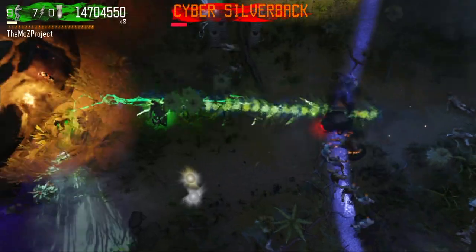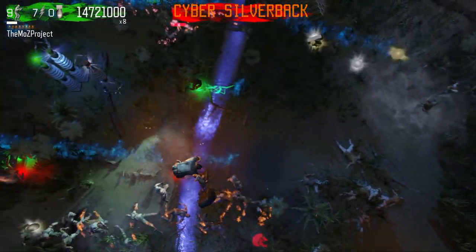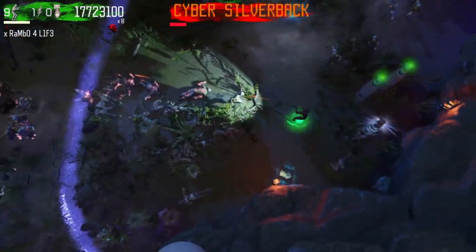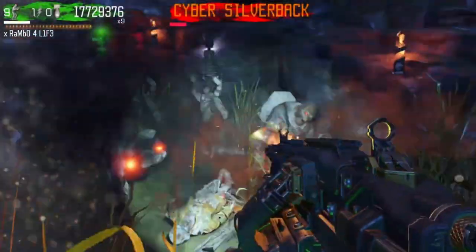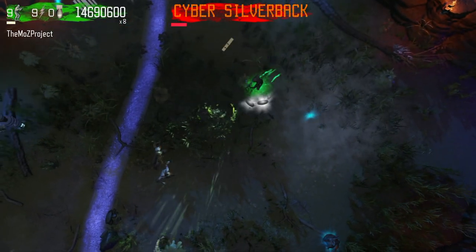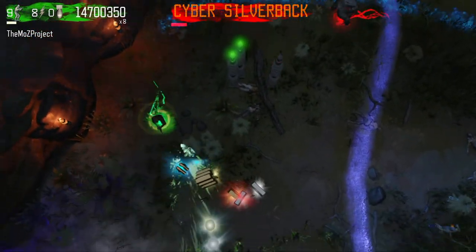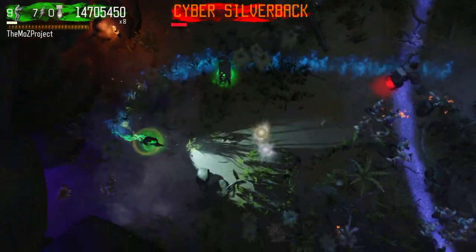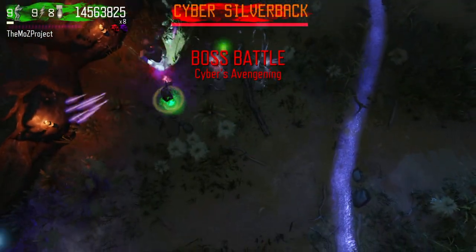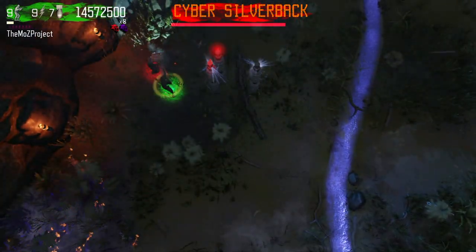The catch is that the bug also changes his movement patterns — he alternates between standing completely still, which is helpful, and running at you at supersonic speed, which is not. Grabbing a first person pickup will fix this bug and cause him to act normal again for the rest of the round. This bug isn't super beneficial since his super speed movement is too difficult to contend with, but there are specific scenarios where it might help, like if you have a purple shotgun and chicken at the beginning of round 64 and don't want the silverback boosting and jetpacking away from your bullets.